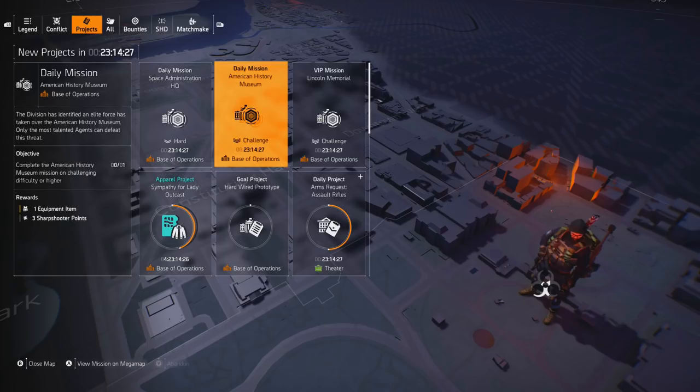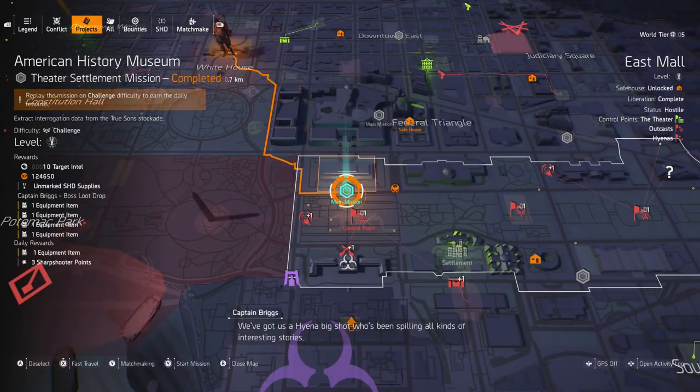Number 2 is going to be your daily missions. You get 2 of these — normally a hard and a challenging, like I've got now: Space Admin HQ on hard and American History Museum on challenging. On the left hand side you can see I get awarded sharpshooter points, which helps build up your specialisations. You get XP and 1 equipment item for completing the project. Viewing the mission on the map shows all the loot — target intel, XP, shade supplies, specialisation points, and from the boss and daily reward, 5 high-end items. Killing enemies gives extra drops too, so you could potentially get 8 to 10 drops for that one mission.